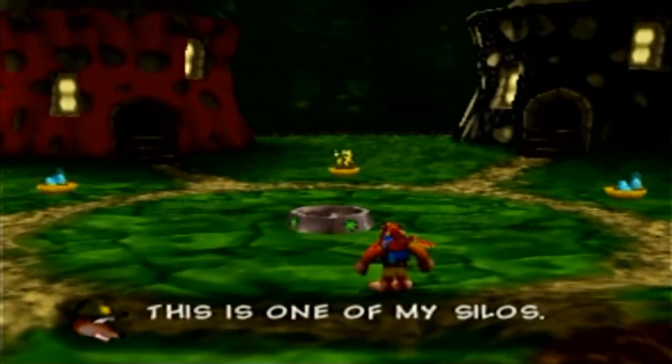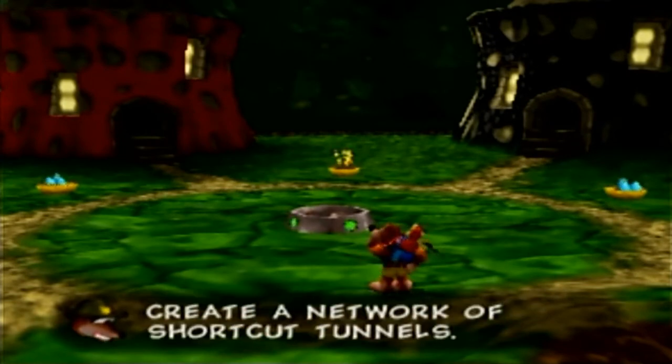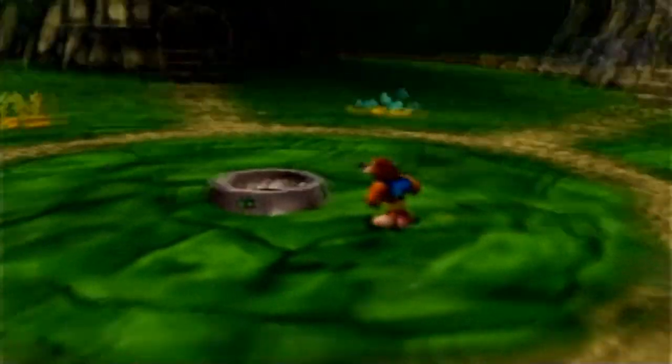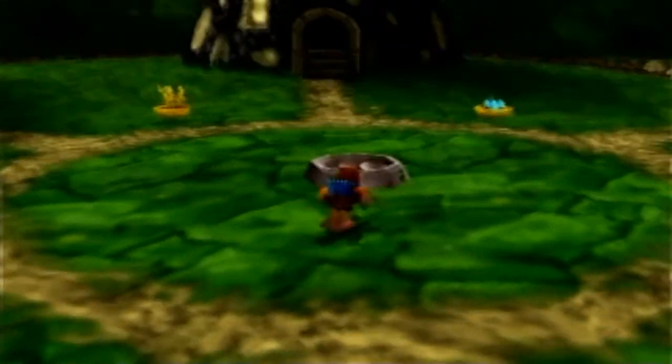A silo says: 'This is one of my silos! Open up some more to create a network of shortcut tunnels!' So these are effectively the cauldrons from the first game, but better, because you can warp from any one of these to any one that you've unlocked, instead of just being pairs.